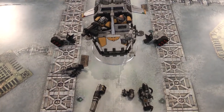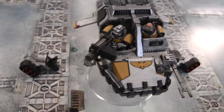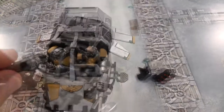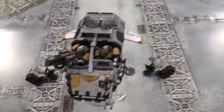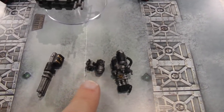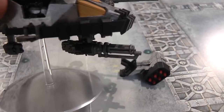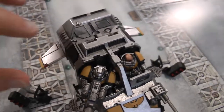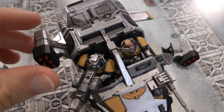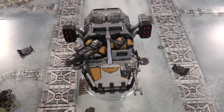Here is our new Landspeeder model with all the various parts. At the moment it's in its default loadout with just the Heavy Bolter operated by the gunner, but that can be swapped out for a multi-melter. Under the chin goes the Assault Cannon or the Heavy Flamer — there's a little mounting piece for that. We've got the Assault Cannon fitted there. On the side, these doors come off to be replaced with the Typhoon Missile Launchers, which sit at the side like that. It can't actually take a chin weapon and the Missile Launchers at the same time.